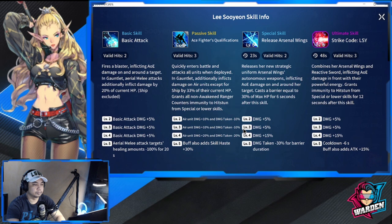Level 5 of the passive also adds skill haste plus 30%, which she really needs. Her special skill is 'Release Arsenal Wings' — valid hits two, cooldown 23 seconds. It releases her strategic uniform autonomous weapons, inflicting AOE damage. It casts a barrier equal to 30% of max HP for six seconds. At level 5, damage taken is minus 30% for the barrier duration.